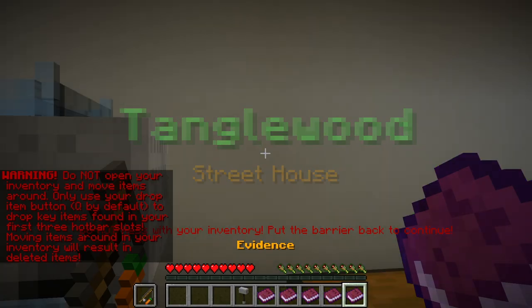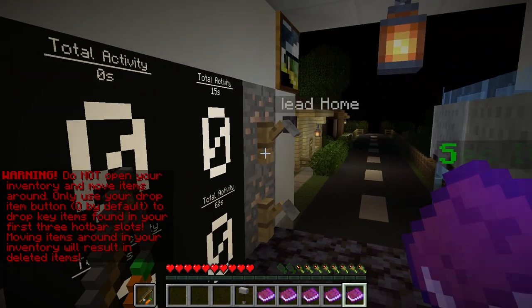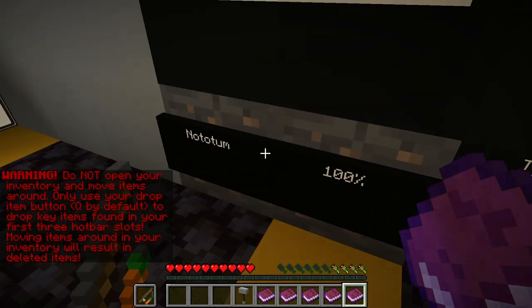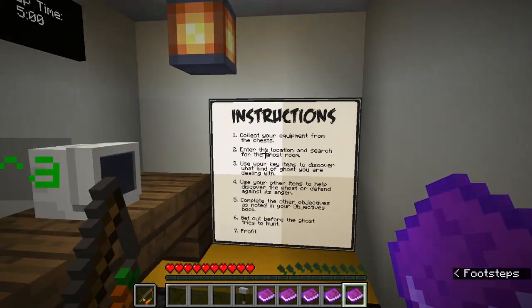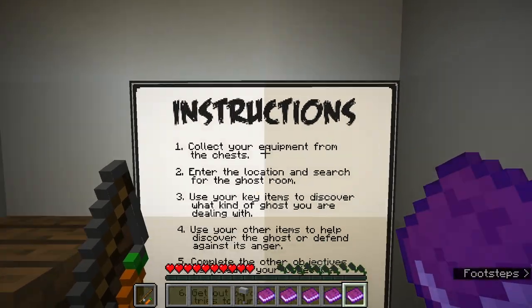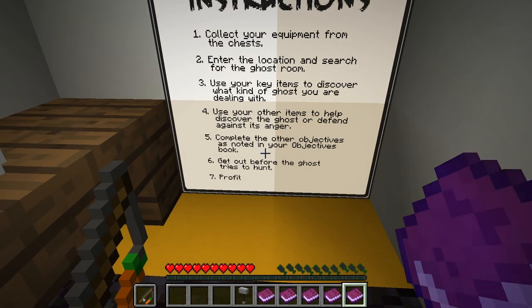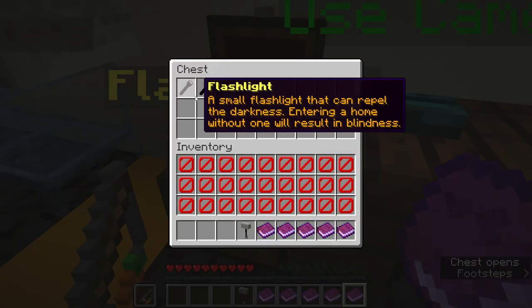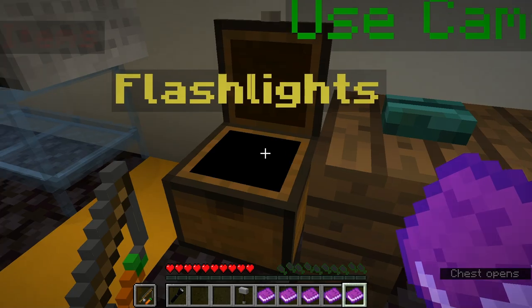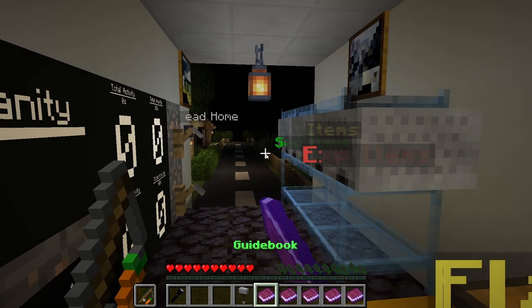Welcome to Tanglewood. While this neighborhood may seem quiet, reports of violent supernatural encounters have been frequent. Stay vigilant and keep on your toes. Instructions: collect your equipment from the chest and enter the location. Let's take a flashlight. I want to read these books - guidebook.